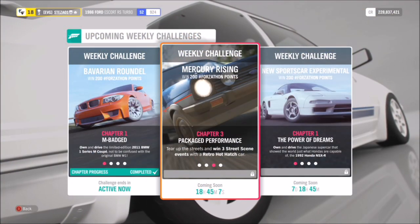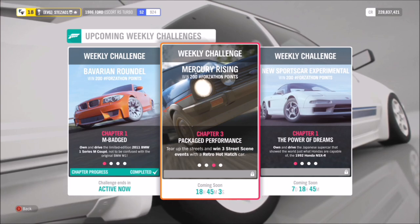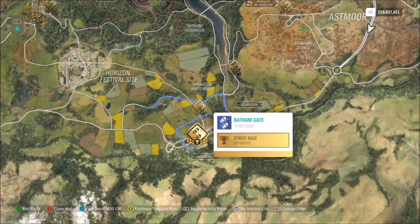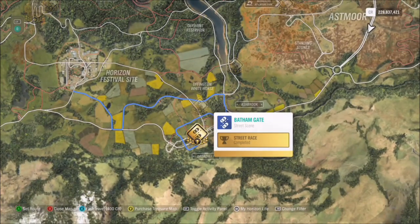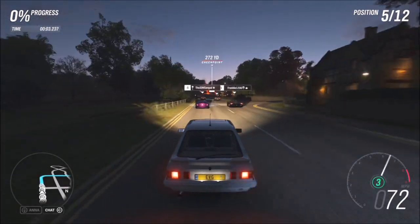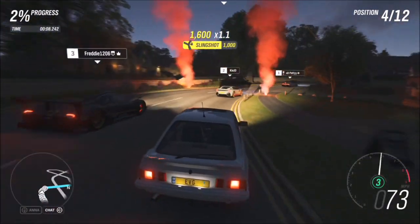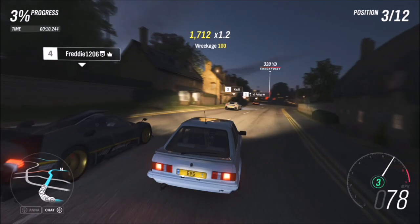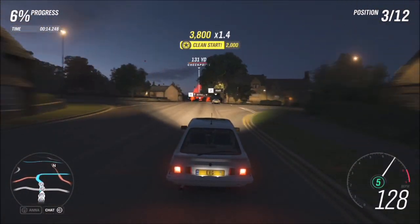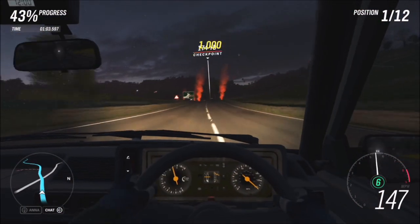The next challenge wants you to win three street scene events with your retro hot hatch. I filtered the map to show available street scene events, though as always I went for the Bath and Gate one — no surprises there. The best thing is you can set any difficulty since this is a Forzathon event, not part of the festival playlist. You'll be up against some stiff competition though — I was battling a Pagani Zonda R.